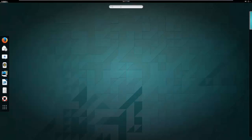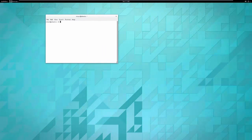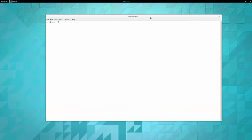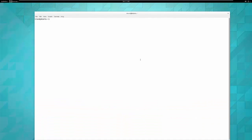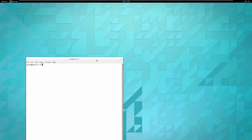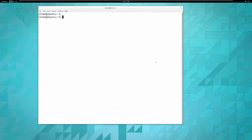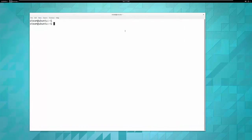You will be living out of the terminal. By default the terminal is not in the taskbar — I've added it. If you need to find it, go up to the search bar, type in 'terminal', grab it, and you can drag it to your favorites. Let's go ahead and launch it. Here is the terminal, and this is for all intents and purposes your new home.